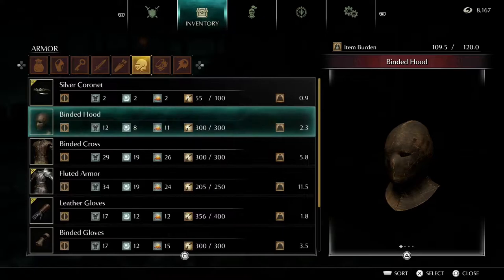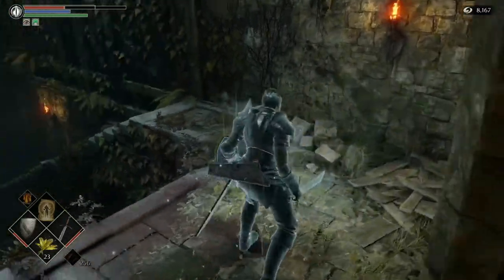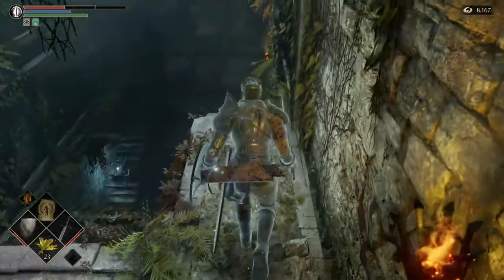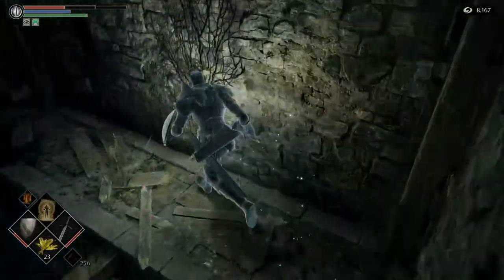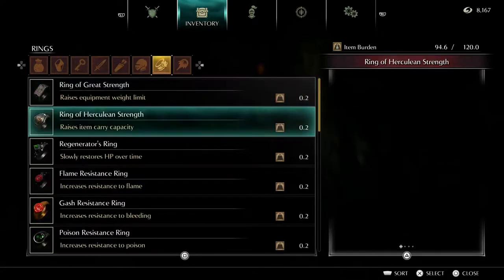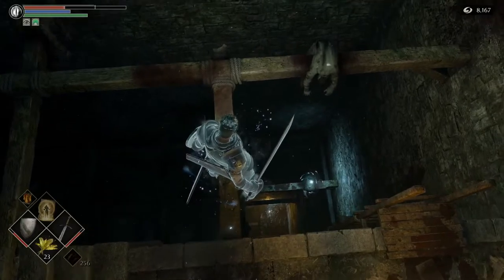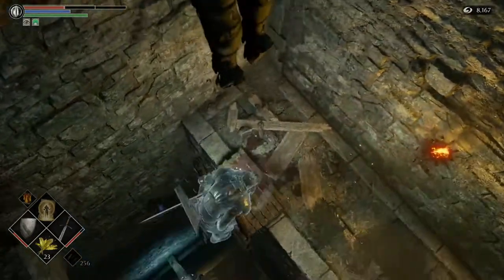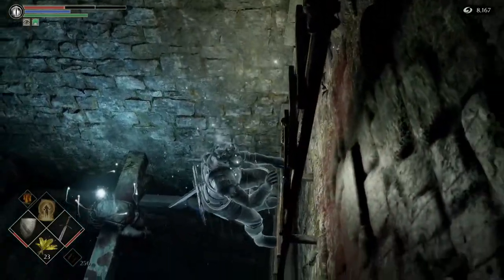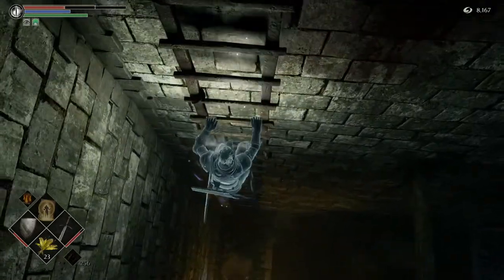We got the binded armor set from her. There are some items in here that we're going to get — some of them are a little bit tricky. You see that hole up there? That's the hole that kind of tempts you to drop down, and if you drop down, you're going to die. We're actually in the area that if you could drop down through that hole, you would drop down here. We've got a poison resistance ring — I believe we already have one of these, so I'm going to take away the duplicate. We got one of those in 2-1. On these rafters there is an item down there — it is a bit tricky to get. That item is actually a colorless demon soul — one of the few you can get without killing a primeval demon.